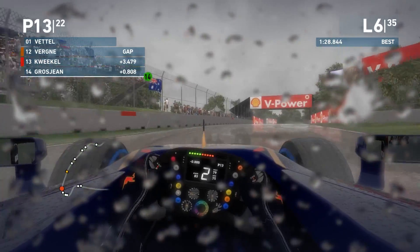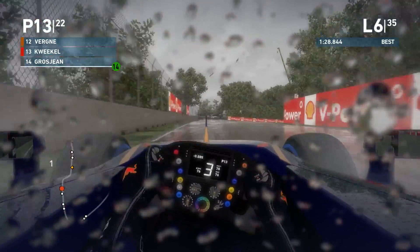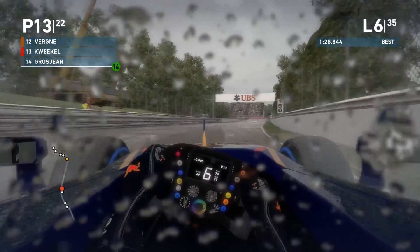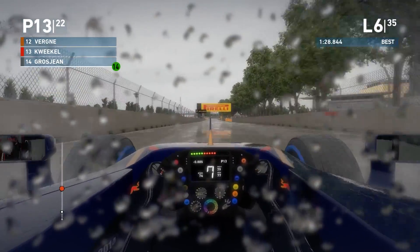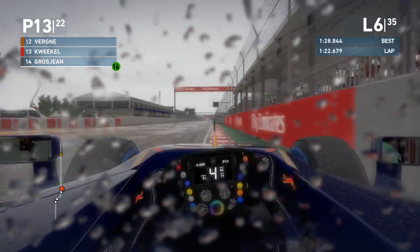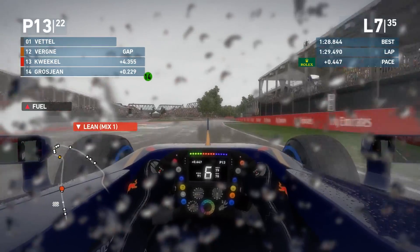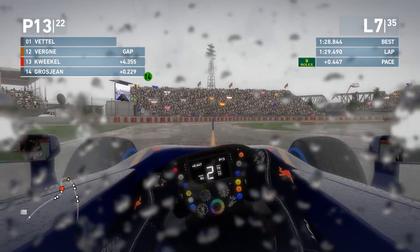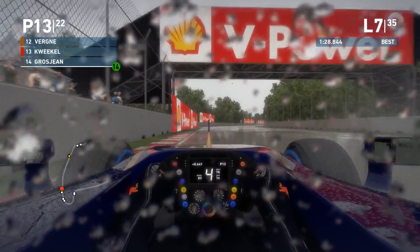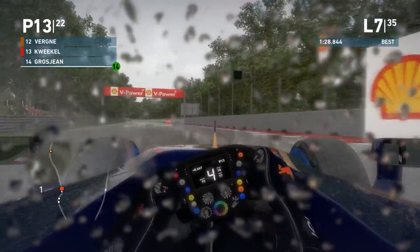Skipping to the beginning of lap 6: the gap to our teammate up front is 3.4 seconds. We're still in 13th place with Grosjean following. We couldn't get past and the cars ahead managed to pull a gap, which is not good. But the skies are starting to become a little brighter. Still so many struggles with power delivery, just so tricky to put the power down. Grosjean is on the outside — backs out of it again. We remain in P13, gap still three to four tenths.